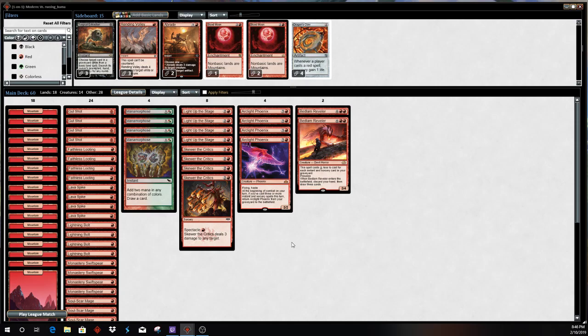Blood Moon could even hit the Humans player if you're able to catch them without an Aether Vial, and yes, Humans is making a little bit of resurgence now that KCI is going away. Dragon's Claw is pretty much for the Arclight Phoenix and Burn mirror. Without access to White you can't bring in Core Prowler or Kor Firewalker, can't bring in Orzhov Champion, and without Black you can't bring in Collective Brutality. So Dragon's Claw is basically the best thing you have in racing situations.